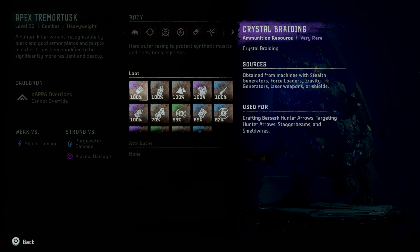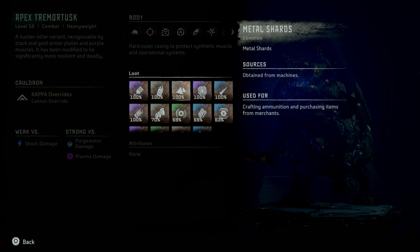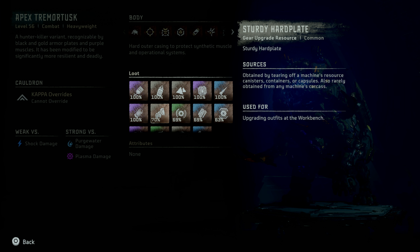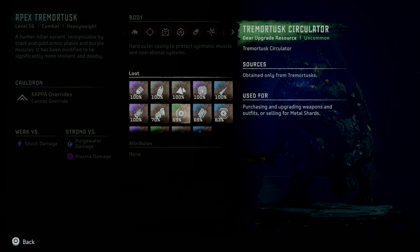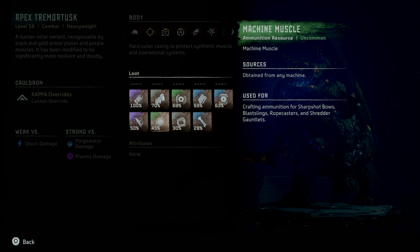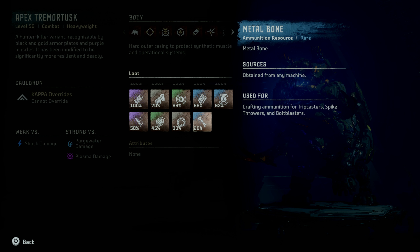It has 100% drop rates for Crystal Braiding, Sparker, Metal Shards, Apex Tremortusk Heart, Piercing Spike, and Luminous Brainstem. You can also get Sturdy Hard Plate, Tremortusk Circulator, Large Machine Core, Tremortusk Primary Nerve, Volatile Sludge, Machine Muscle, Braided Wire, and Metal Bone.